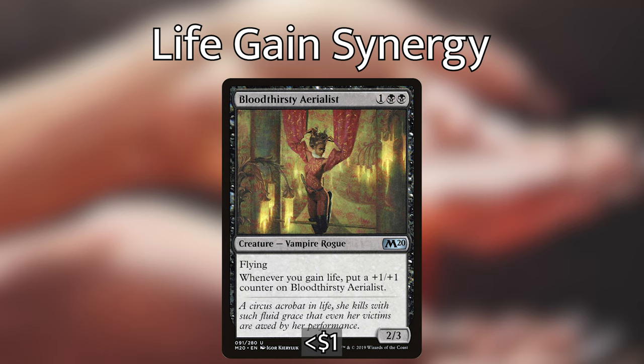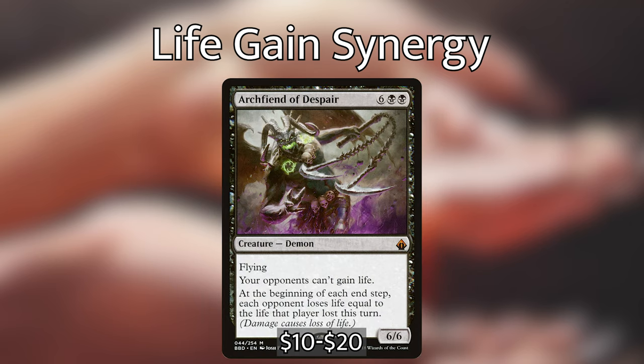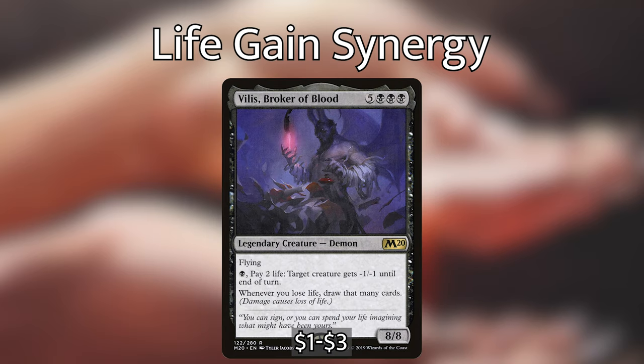Bloodthirsty Aerialist, one black black — Vampire Rogue with flying; whenever you gain life, put a +1/+1 counter on it. Archfiend of Despair, six black black for a 6/6 flying Demon — your opponents can't gain life, and at the beginning of each end step each opponent loses life equal to the life that player lost this turn. This effectively doubles the life loss we're getting from Vito — a very scary card that will get opponents to zero quickly if it sticks around.